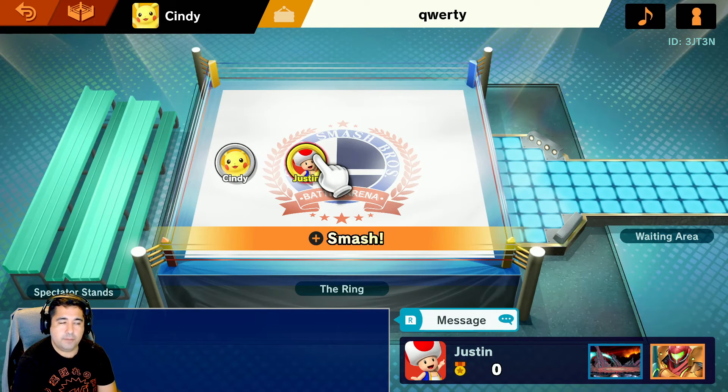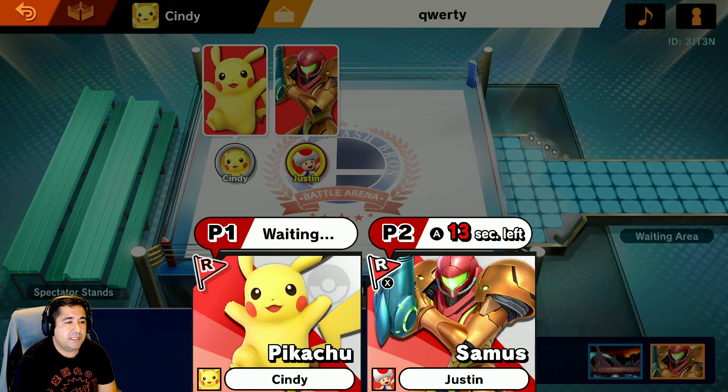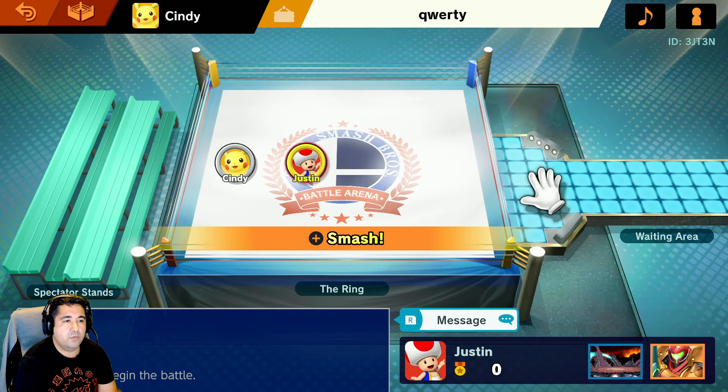Now let's say the match begins. You don't want to be in the exact same team color. So if you're fighting against the home team, make sure you change your color by pressing X. If for whatever reason you feel like you can't get it in time or something's wrong, you can always back out and start all over again to make sure everyone who's supposed to be competing is competing or spectating.